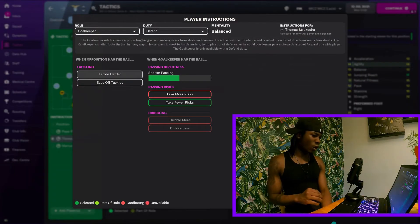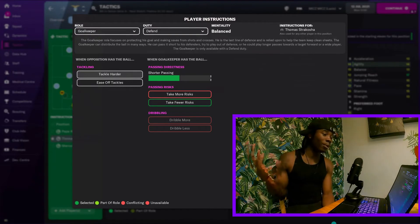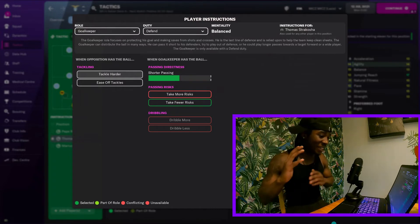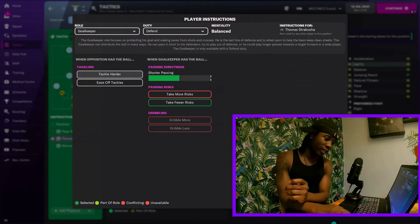Goalkeeper defend is the role and duty he's been given - simple. This is exactly what I do normally, nothing out of the blue. Man's just got a goalkeeper doing his job, not trying to do anything extravagant - keeping it simple, taking fewer risks, shorter passes. That's the goalkeeper role for this Mozelas tactic.